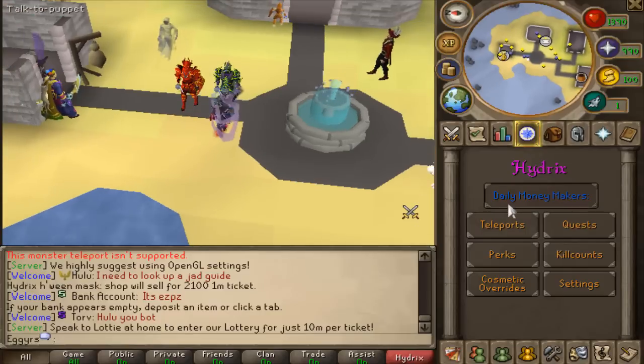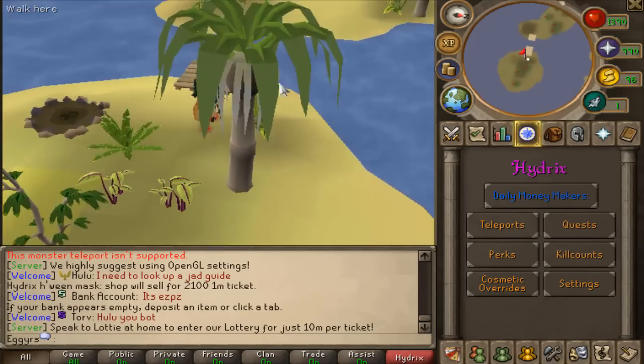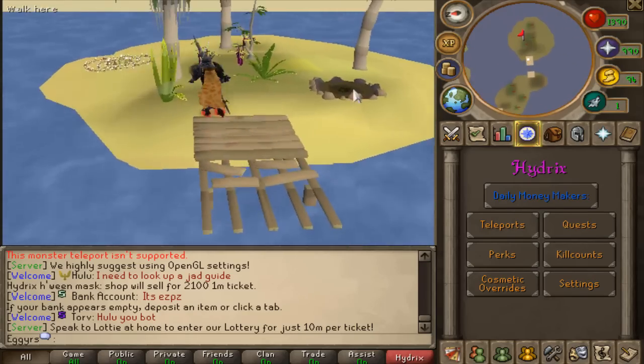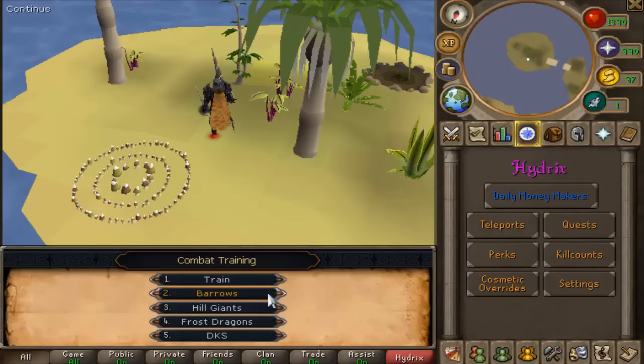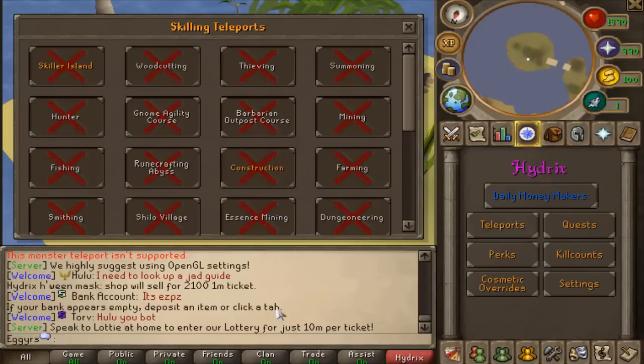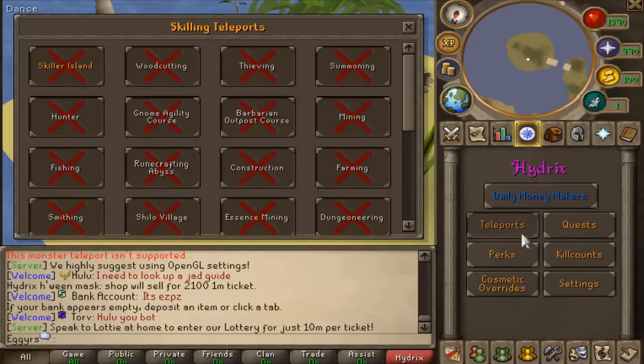We're going to take a look at the teleports. I've actually never seen the Chill Area so I kind of want to see what it is. Alright, I guess it's chill — it'd be nice to have that campfire lit. There are all the areas you can train in. Moving up, you have Barrows, Hill Giants, Frost Giants, Dagannoth Kings. And then looking at the skilling interface — this is a really clean interface, possibly one of my more favorite interfaces in RuneScape.